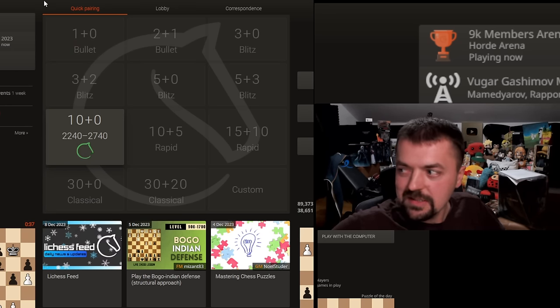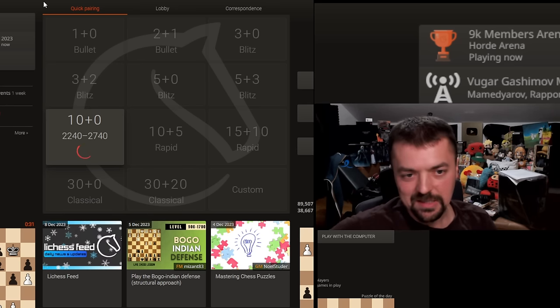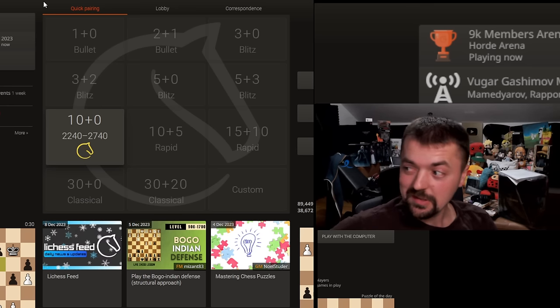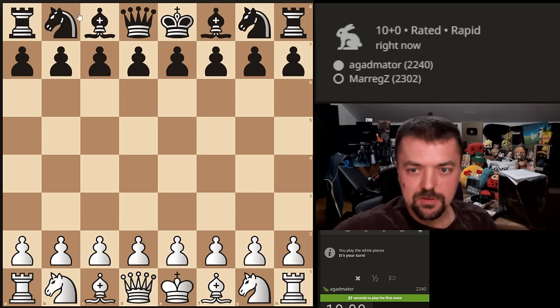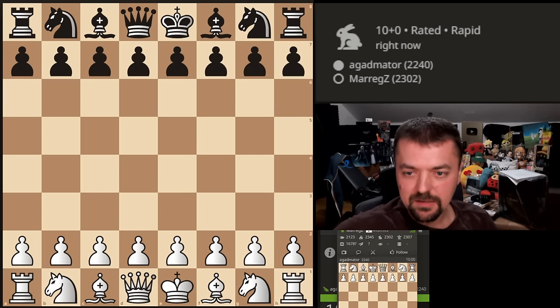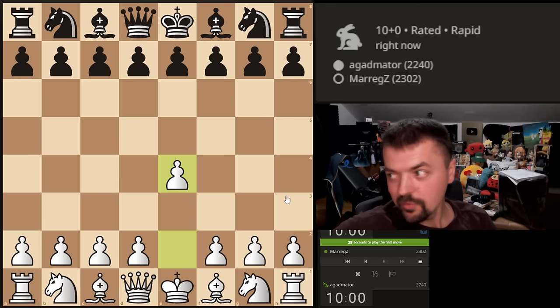I hope I don't get the black pieces because I still didn't do a proper course on the Trompowski. He really surprised me with a Trompowski in the previous game, so hopefully we don't get that. Let's see who our opponent is for this one. Let's turn off Zen mode. It is Marek Z from Antarctica — doubtful, but you never know.